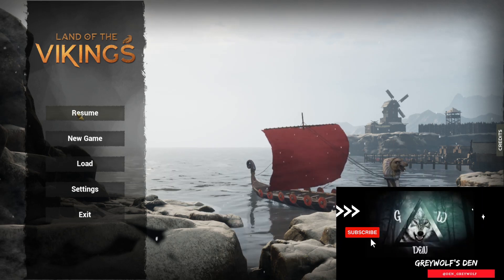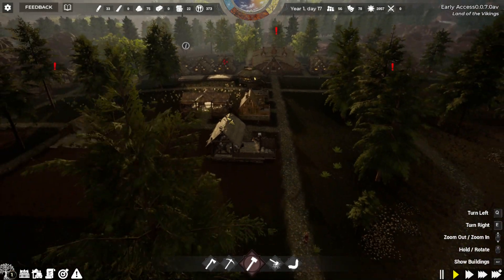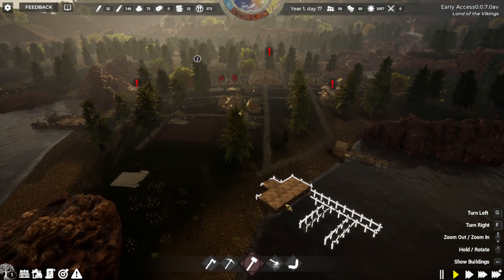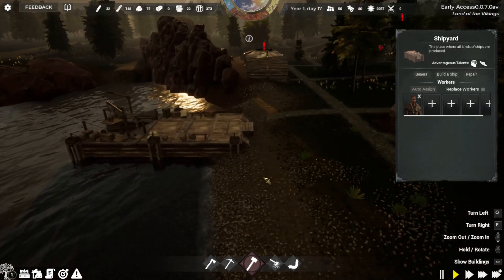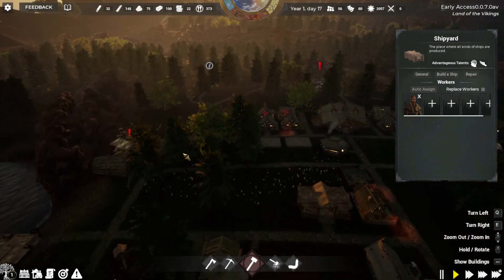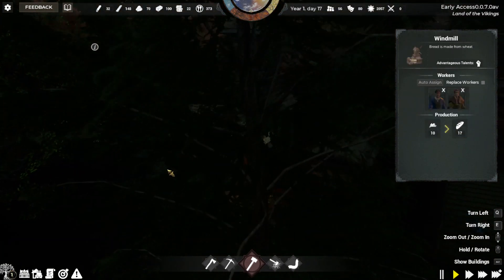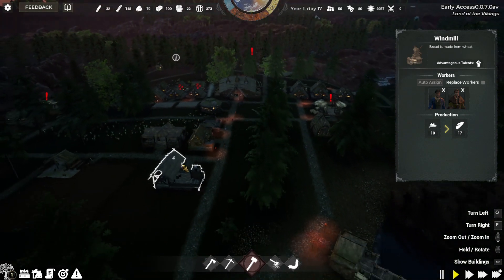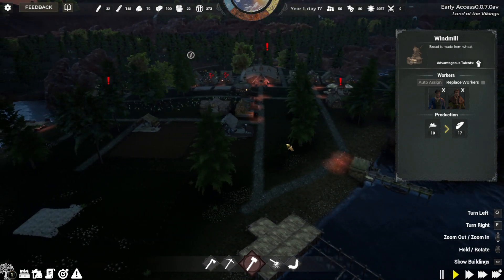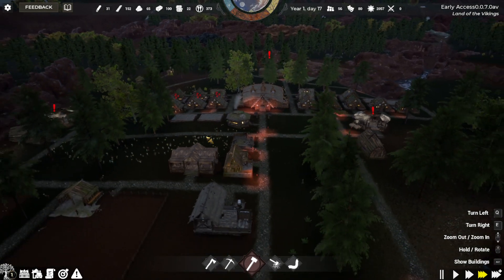We're going to continue on in Land of the Vikings, trying to get the new updates in there where you can see the new walls, watchtowers, and troop training. Here we are back at our village working on our trade dock, getting it completed. We already have our shipyard going with a worker there. Our marketplaces are both full, our meal is full - we just need to get this food sold off so we can make more money.